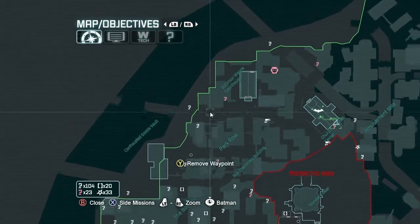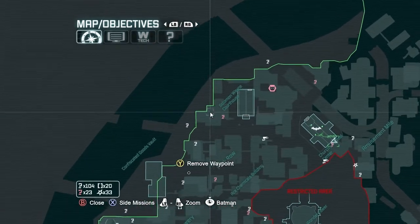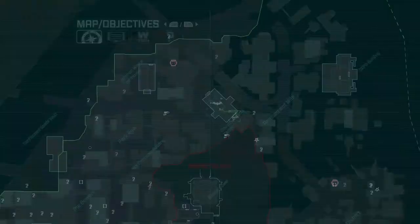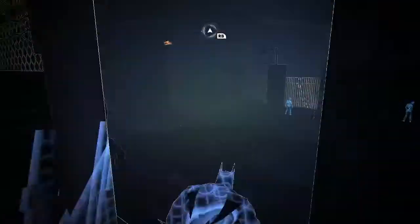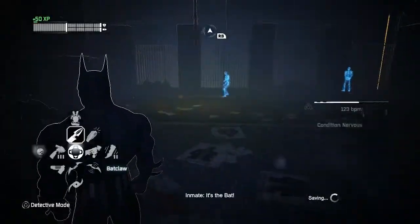We already got that one - I think we got these two over here. You know what's a better solution? Go switch to Catwoman, but I don't want to do that just yet. There are supposedly two inside the church. I don't care, I need to level up anyways.